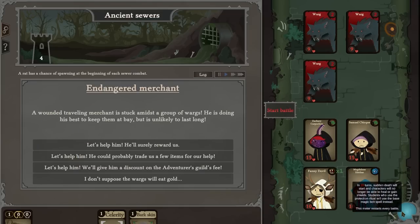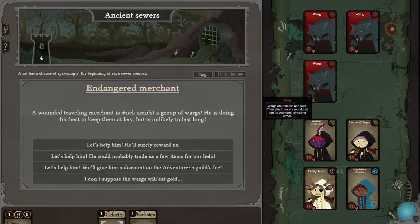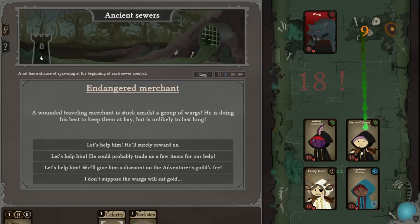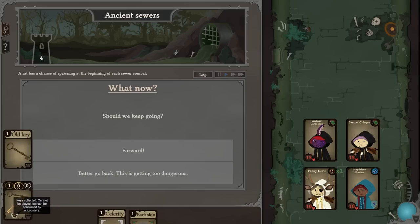Start battle. In 10 turns sudden death will start and characters will no longer be able to heal or gain shields. Students who use the protection ritual will use the base magic bolt spell instead. They've got nine, nine, nine — I think we're going to very quickly deal with this. We critted it! Blood pact triggered — wow, okay, that was good.